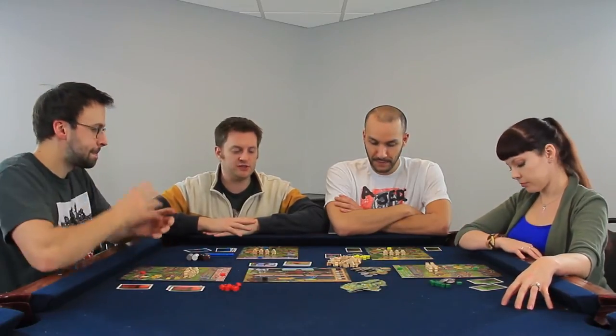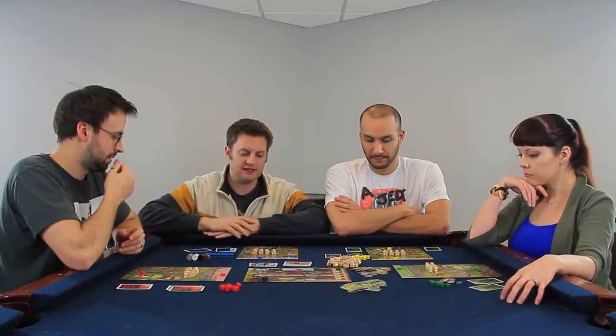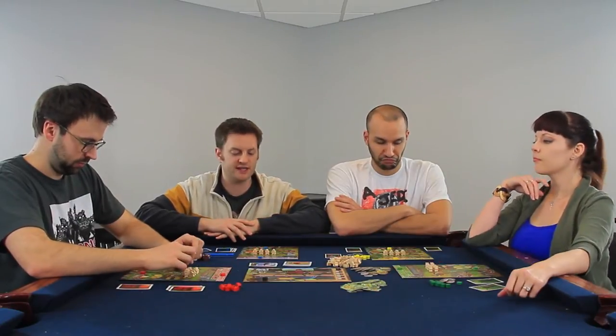So what happens in a year? There are two seasons: the planting season and the harvesting season. In each of those seasons, starting with the planting season, we are going to take turns rolling dice and auctioning dice — I'll explain that in further detail in just a minute. As we do that, we're going to be allocating our civilians — let's call them peasants — to different tasks around our city.